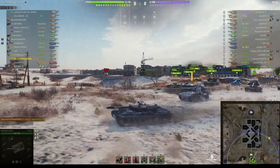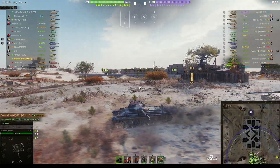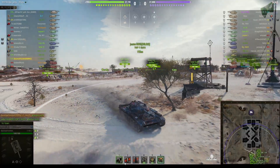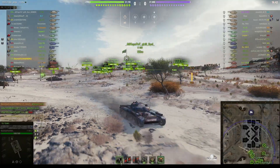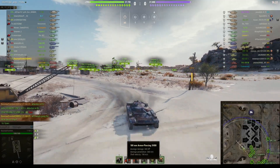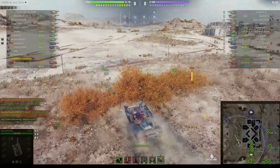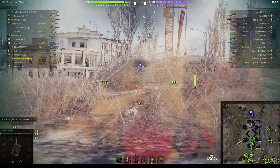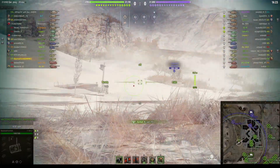Okay, 100mm main gun capable of 300 alpha, penetrating 230mm with standard APCR. With the premium rounds, which are just AP, he's capable of doing 248mm — so it jumps from 230 to 248, not much of a change but might be enough in certain circumstances. It's a very flat tank and being a light tank it has the same camo on the move as stationary.